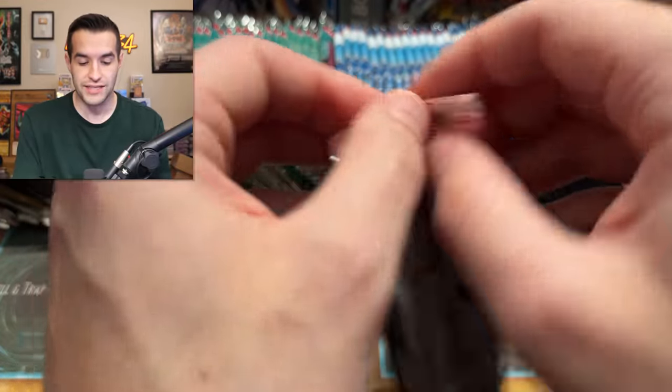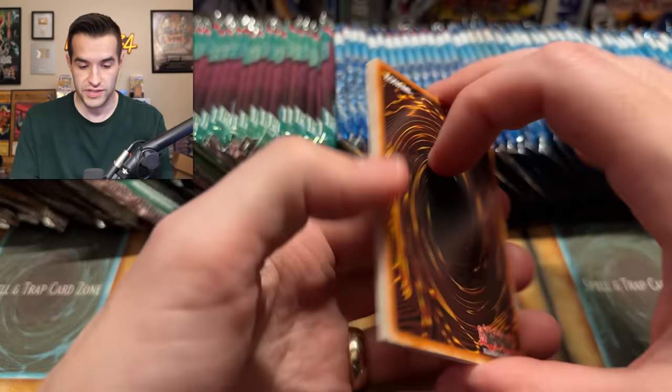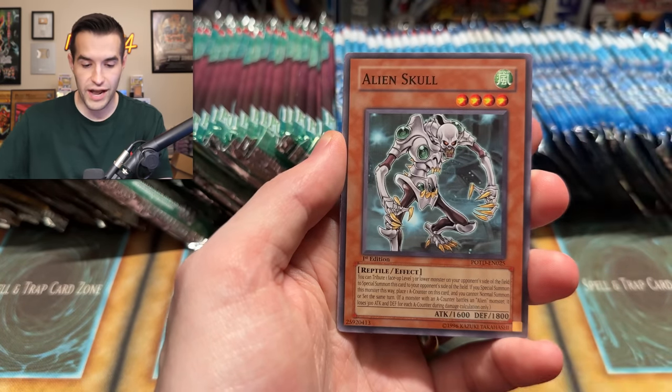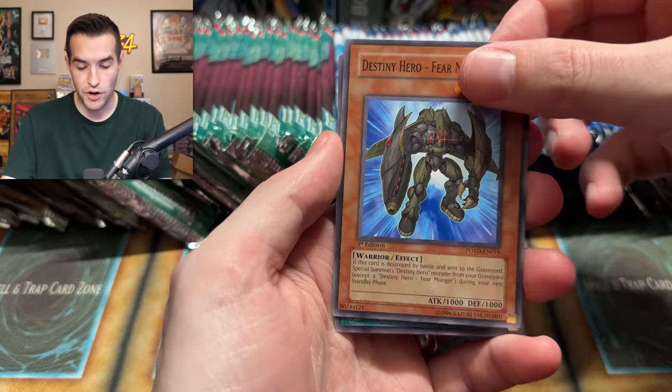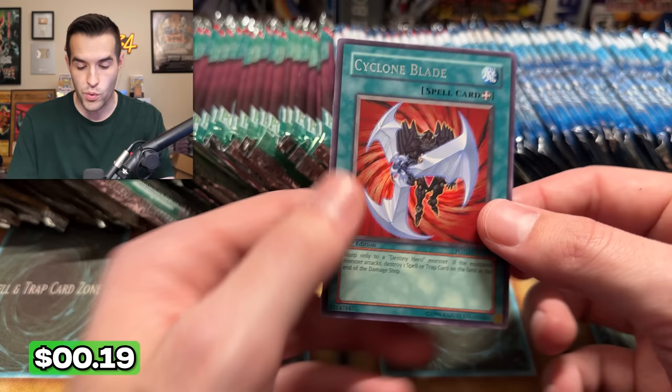I have high hopes for these packs. These Power of the Duelist and Cyber Dark Impact are first edition — one, two, three, four. We have Destiny Blademaster, Crop Circles, Rallis, Alien Skull, Orbital Bombardment, Rescue Roid, Fear Monger, Vehiroid Connection Zone, and a Cyclone Blade. Not bad.